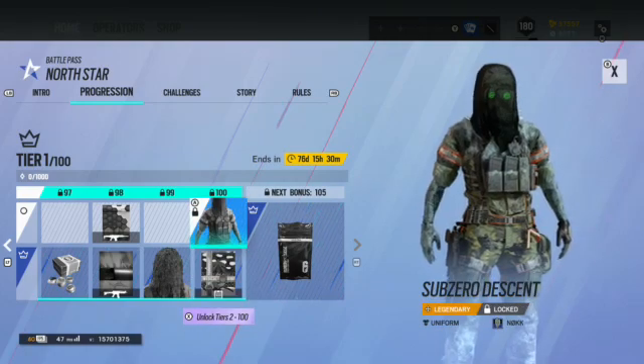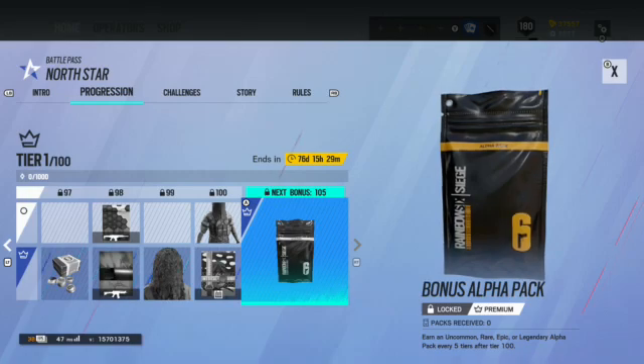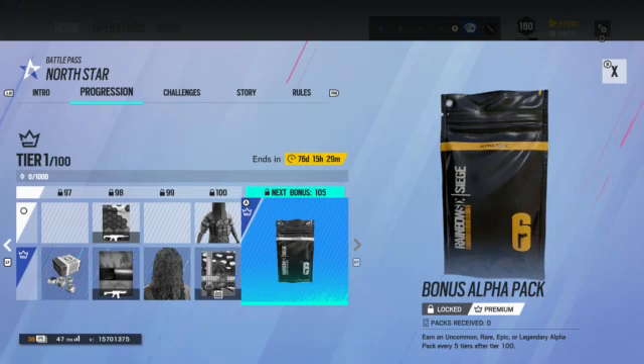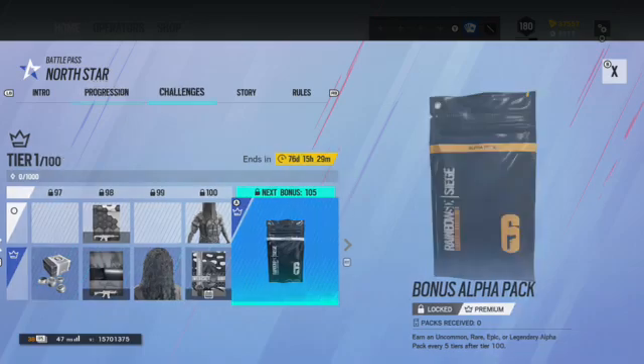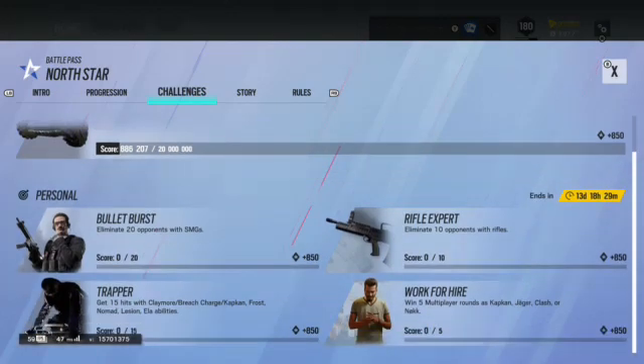After tier 100, you can still earn alpha packs — uncommon, rare, epic, or legendary — every five tiers. That's actually a really good system because a lot of players, including myself sometimes, finish the battle pass early and have nothing left to do. It's great that they incorporated an ongoing alpha pack reward system for those who keep playing past tier 100.